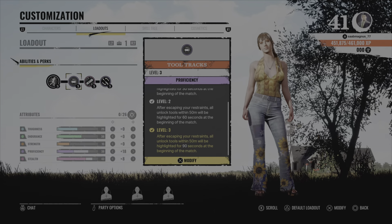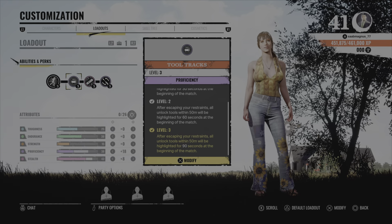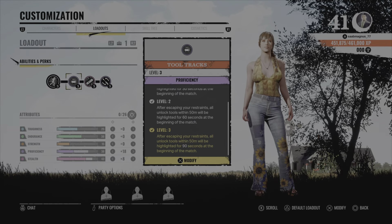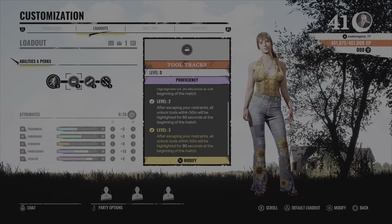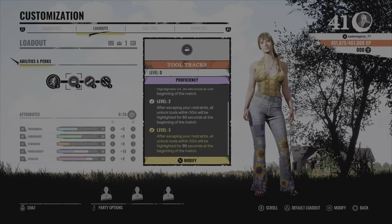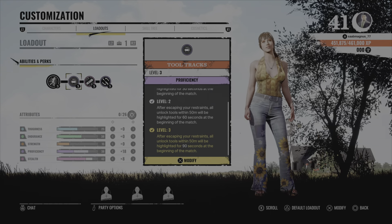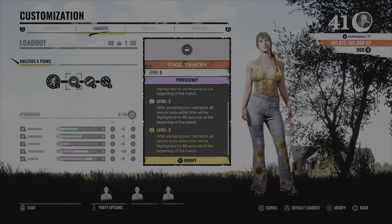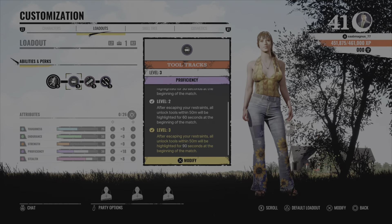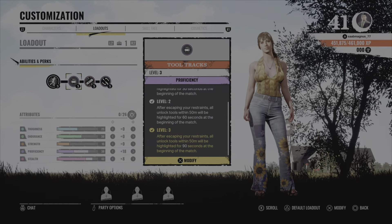For the perks, I like to escape fast out of the basement. Firstly I'm going with Two Tracks — as you can see here, I'm level 3. After escaping your restraints, unlock tools within 50 meters will be highlighted for 90 seconds at the beginning of the match. Very useful — you can find the unlock tools fast, pick a few up, and then escape the basement.